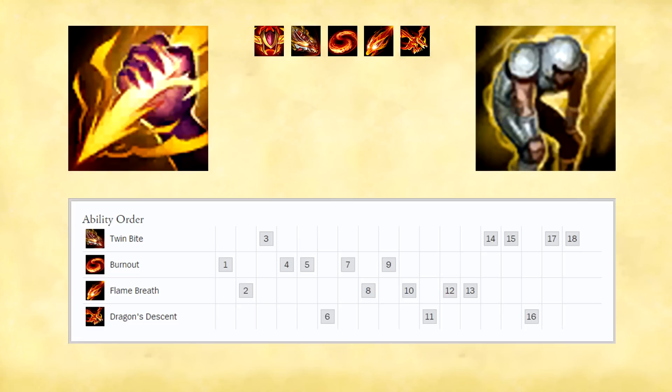Her second ability: Burnout. Shyvana surrounds herself in flame for 3 seconds dealing magic damage that scales with AD to enemies around her and gaining bonus movement speed. The bonus movement speed is decreased by 15% of its original value per second. Burnout deals 20% extra damage to monsters. While active, Shyvana's auto attacks will deal 25% of Burnout damage per second as bonus magic damage. In dragon form this skill will also leave behind a trail of fire for 5 seconds that deals the same amount of damage as your Burnout does.